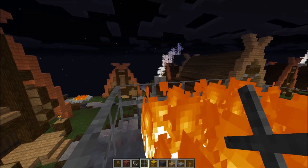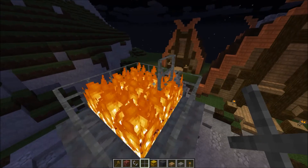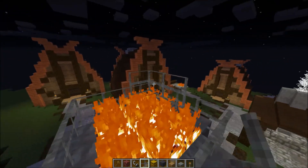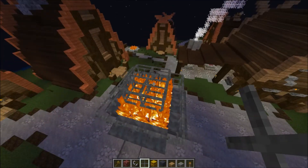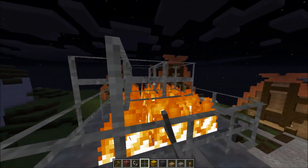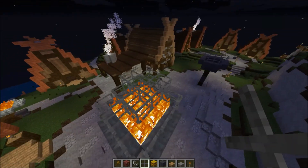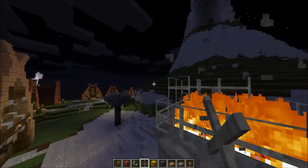What does it look like if I put a second layer on this thing? It looks a little weird. I think I'm just making it uglier, so I'll leave it like a regular torch size.